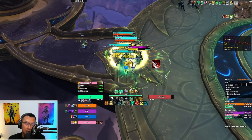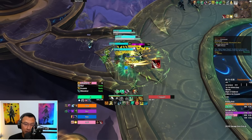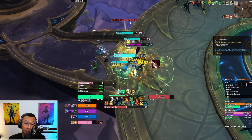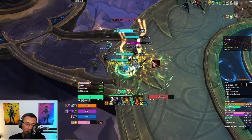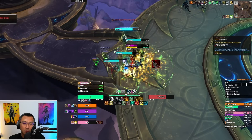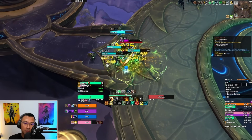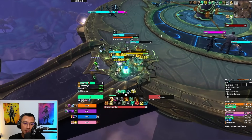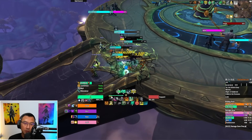You also have the Magus, marked in pink. It does Epoch Bolt, a single target cast that's good to kick. It also tries to cast Corroding Volley — we instantly stunned that. That's the other dangerous ability; like the name suggests, it's a volley that does damage to everyone in the party. Make sure to stop it.